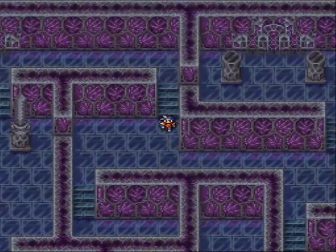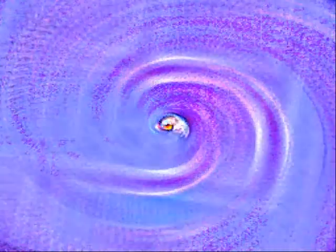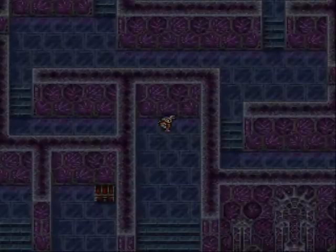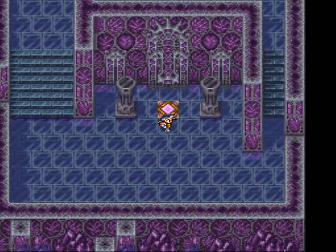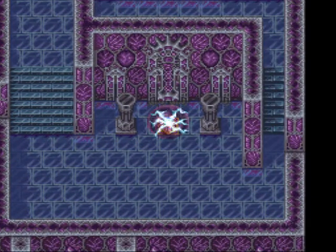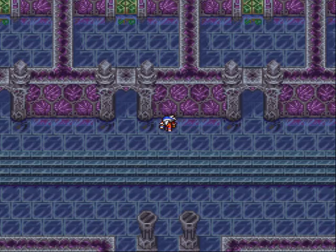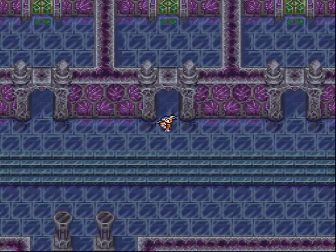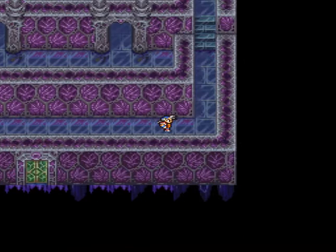There is a treasure on this floor, but it's just an elixir — I already have that. I have that one memorized, and really I have enough elixirs, I don't need any more. Here we come to the central treasure hub of this dungeon. Basically all the best treasure in the game leads away from these doors. I'm going to go in the far right one first.